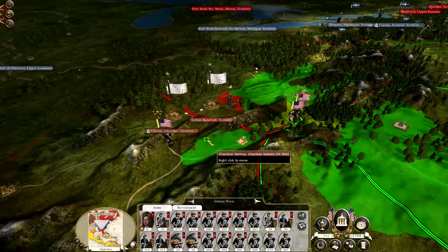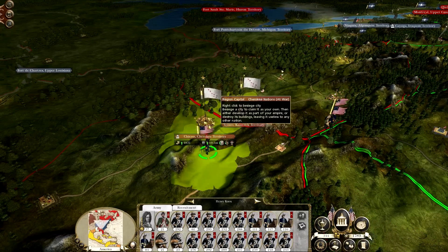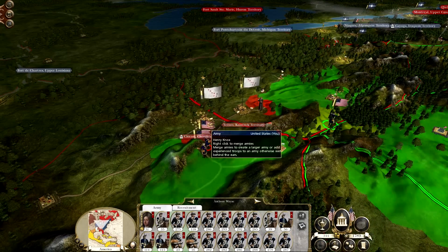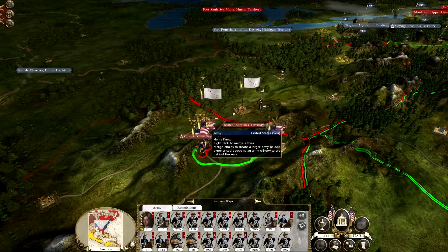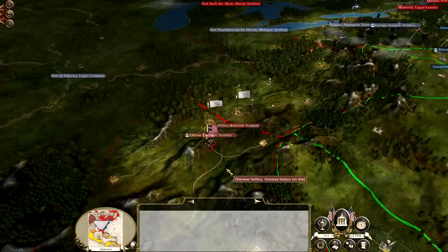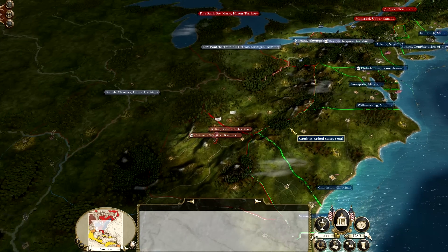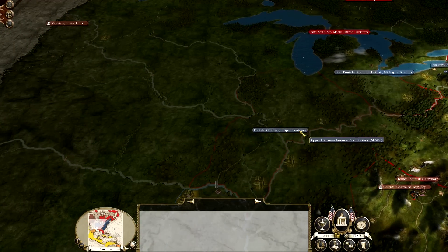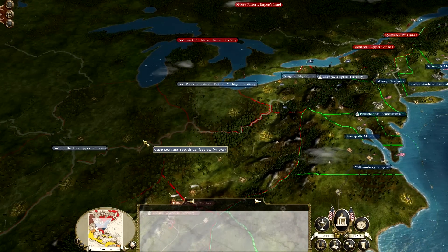We've got a lot more movement range than what I originally thought. We're going to go straight for their capital, start sieging it out. That's what we're going to be doing in this episode. Once we've finished with the Cherokee, we're going to push up north and take out some more natives.